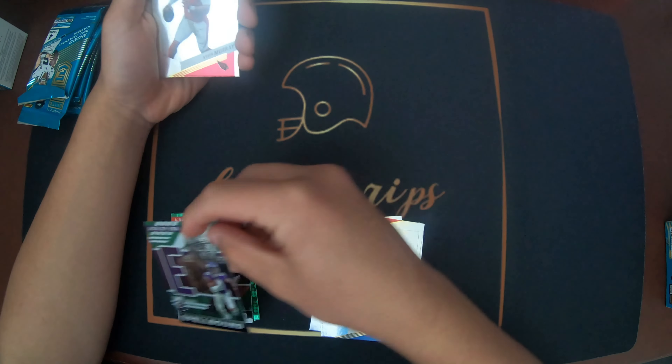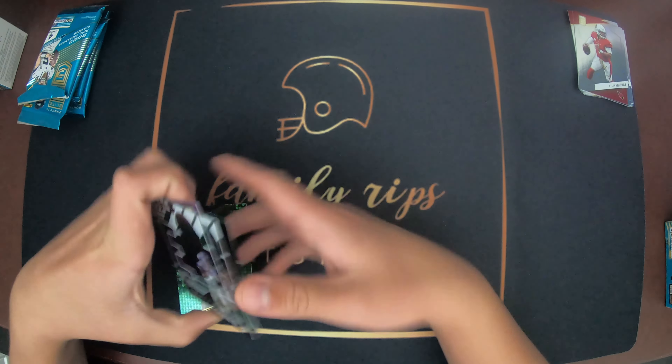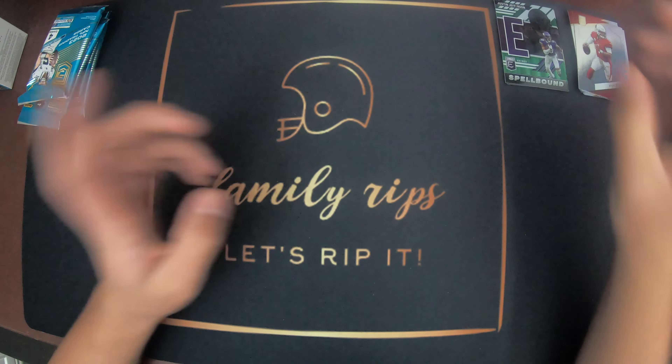I got another Spellbound - Justin Jefferson, Kyler Murray, Devo, and Patty Mahomes. Patrick Mahomes. Those are my four packs. If I had to call something, I think that Zay Flowers is probably the best card so far.